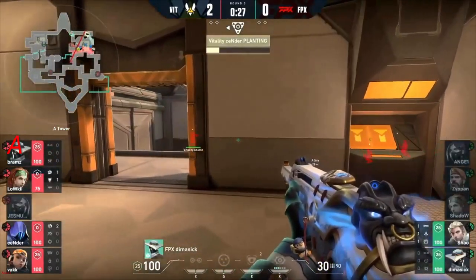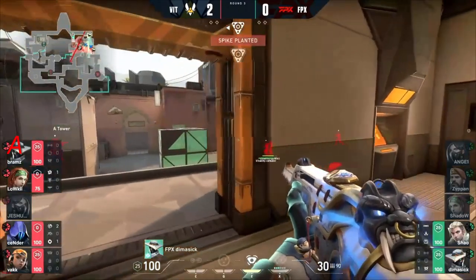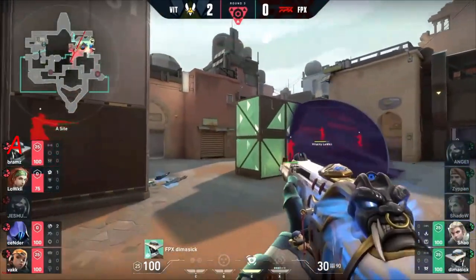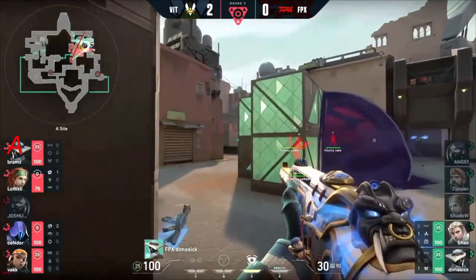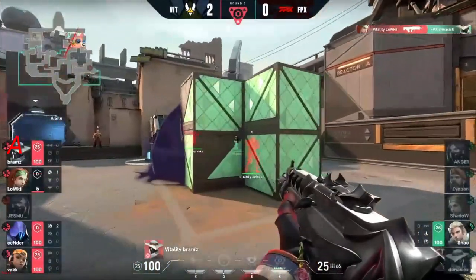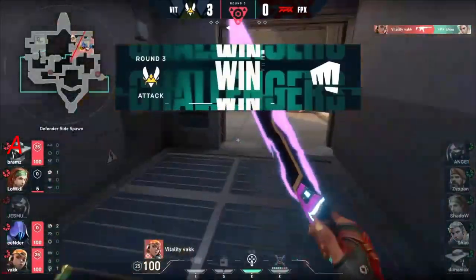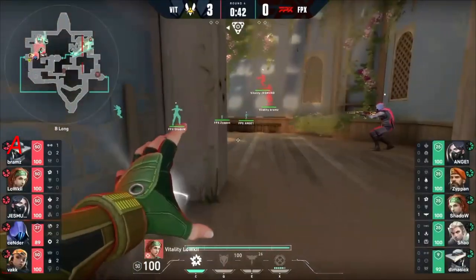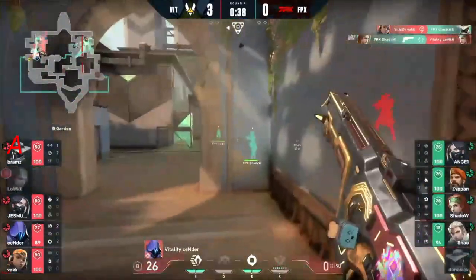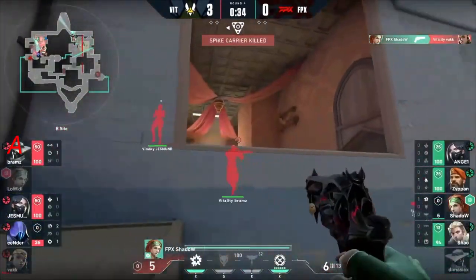This round was one we expected to go the way of FPX based on what was invested, but the risks they've taken and the peeks they've gone for have only been caught by Vitality. Spike planted now — things become a little bit awkward. FPX don't manage to get on the board and they'll be massively behind. A big clutch needed, and Dima Sick is caught unaware — Loki and Brams both swinging on him. Then we've got Zipan with a brick crosshair and Shadow with a square. What is this? And it's working — that's what annoys me.